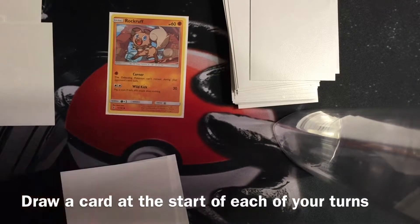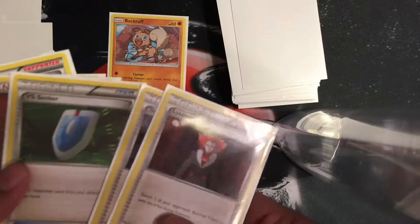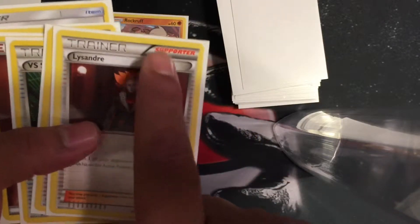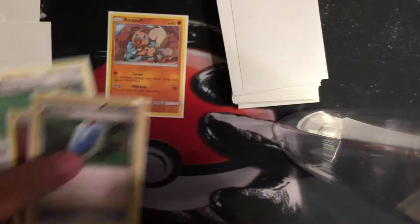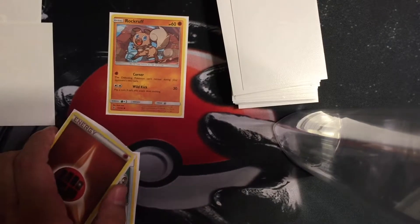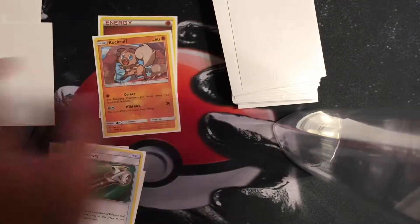So if you go first — I'd like to go second, but if you go first — draw a card. Whenever it's your turn, you draw a card. Don't show your opponent. Look for what you can use. You can only use one supporter per turn, so you have to choose which one you want to use this round. Also, you can only use one energy per turn, unless you have some kind of card that says you can use another energy. I'm going to go ahead and place this first energy onto Lycanroc like this.